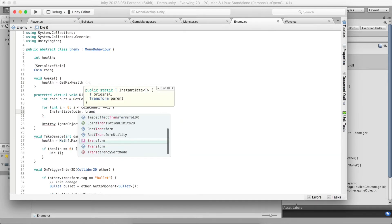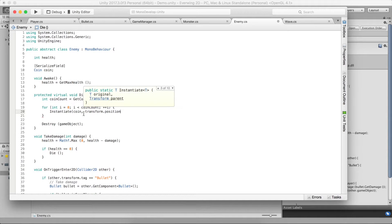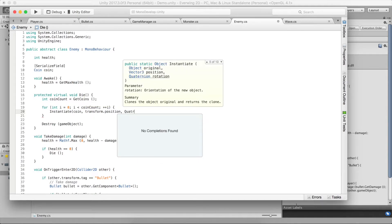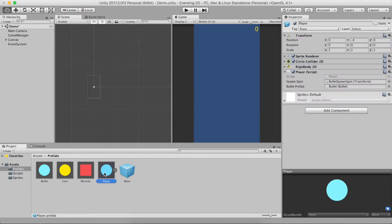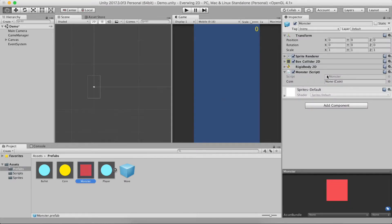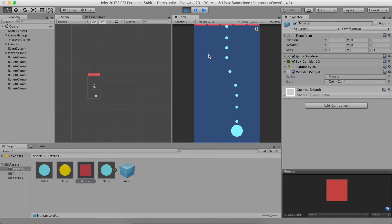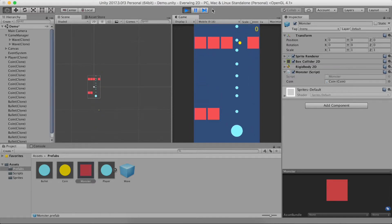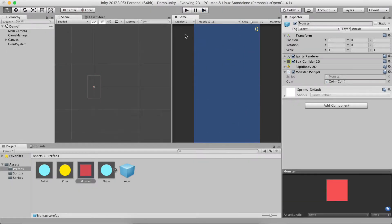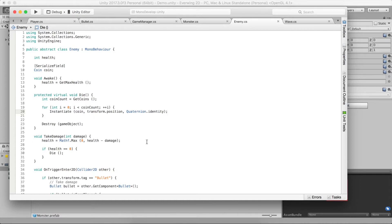For each coin we'll loop through and instantiate a copy at transform.position with Quaternion.identity. We first need to attach the coin prefab to the Monster in the inspector. If we run and defeat a monster it creates what looks like one coin, but that's because the three coins are stacked on top of each other — we'll need a way to move the coins apart from each other.